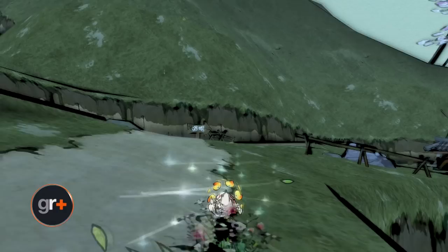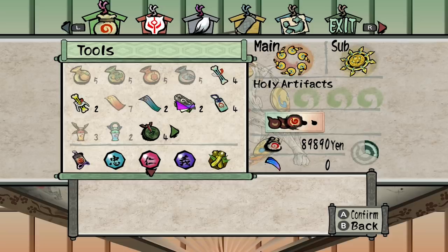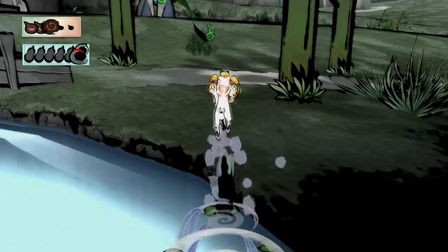Sprint quicker by pressing Y and keep going forward. Okami introduces fast travel fairly late into the game, so until you unlock mermaid coins that allow you to travel between different whirlpools, you'll want to get from point A to B as quickly as possible. Tap the Y button to dash and then keep the left analogue stick pointed forwards to start sprinting immediately. In any other situation, you'd have to start off with a gentle run before working your way up to sprinting after about 5 seconds, so using the dash button to skip that beginning section saves you valuable seconds.